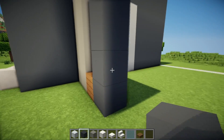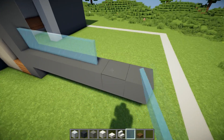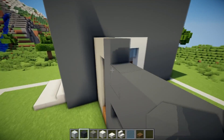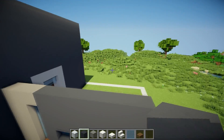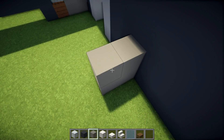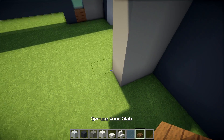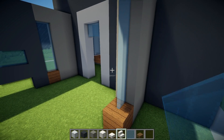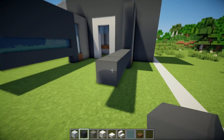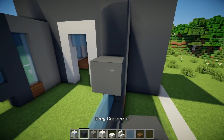Then from the second layer we place 7 grey concrete to the right: 1, 2, 3, 4, 5, 6, 7. Then 7 light blue stained glass panes. Then 3 times 7 more grey concrete. Now we do the same on the other side: in by 4, then we place a 2 by 6 light grey concrete. One on the side at the top, spruce plank on the bottom, and light blue stained glass panes. One on the side, grey concrete, then 7 grey concrete from the second layer, then glass, then grey concrete again.